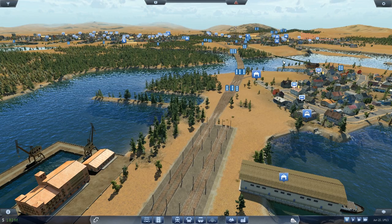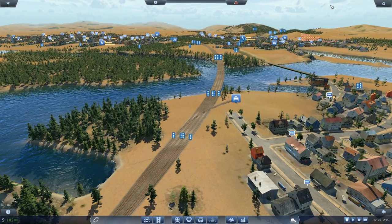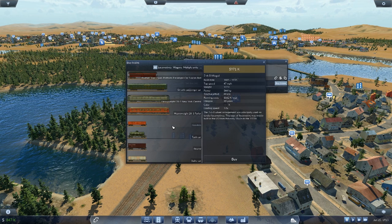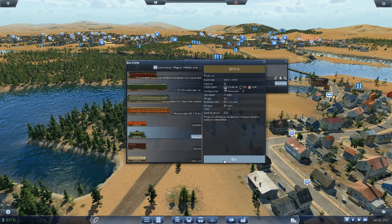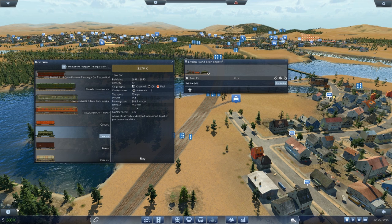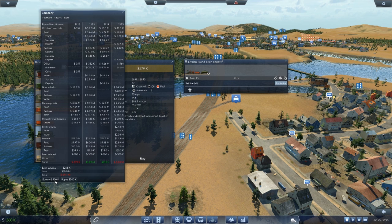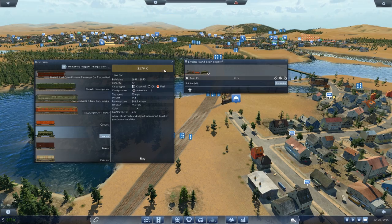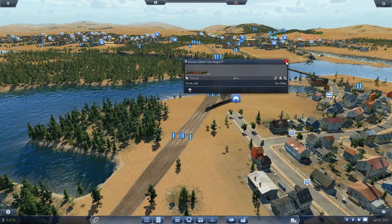Now we need a train — buy train, Mogul — one, two, three... and wow, we've run out of money. I don't think we've got any loan available. I'm amazed we ran out of money — fair enough. While waiting for the money to build up, let's have a little ride on one of these ships.